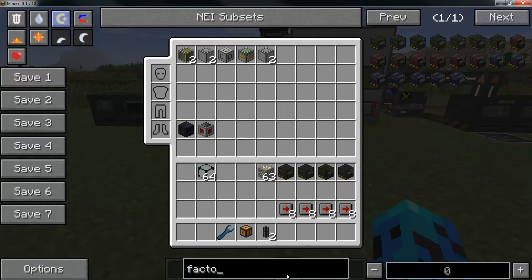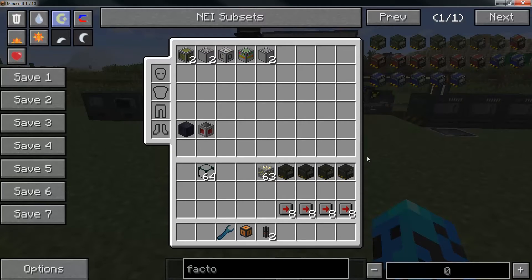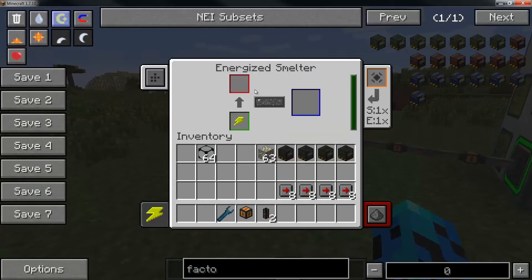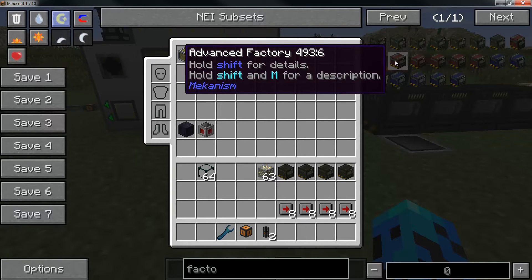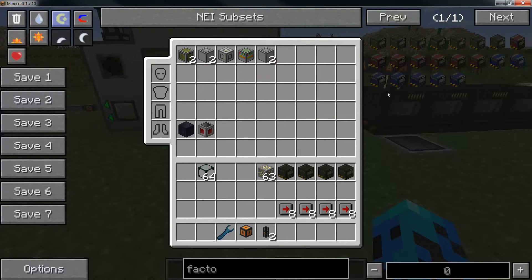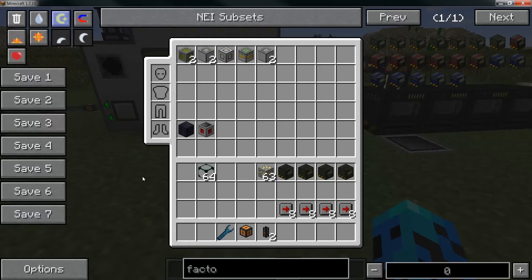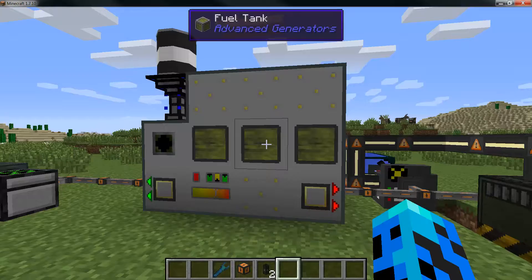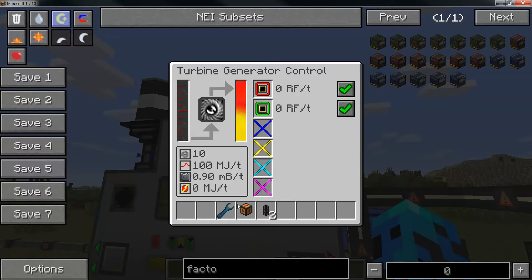Now switching over to the pull-up factory view in Mekanism - we have four tiers of machines. The basic level machines have just one processing slot. The next tier is a basic factory, then advanced factory, and the final tier is elite. The difference between all these machines is how many different items they can process at one time. Also down here is an advanced generator - it's a multi-block system and you can scale it up based on your power needs. This system is running off liquid coal and can produce up to a thousand RF a tick.